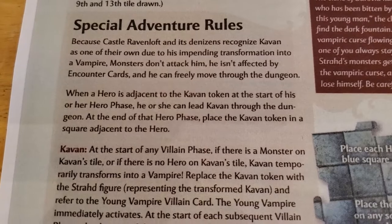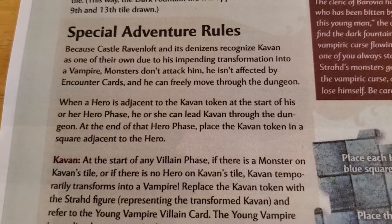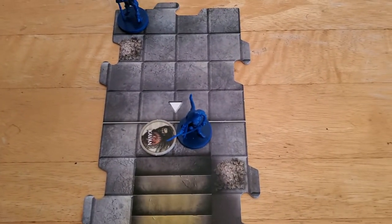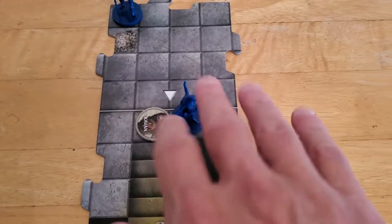When a hero is adjacent to the Cavan token at the start of his or her hero phase, he or she can lead Cavan through the dungeon. At the end of that hero phase, place the Cavan token on a square adjacent to him. However, I'm going to choose not to do that. I'm going to leave Cavan down by Alyssa. That actually makes me think of another rule, but we'll talk about it when we get into Arjun's villain phase.